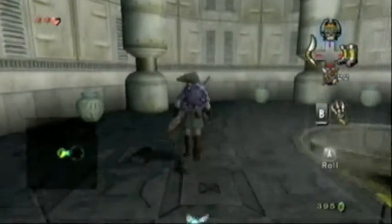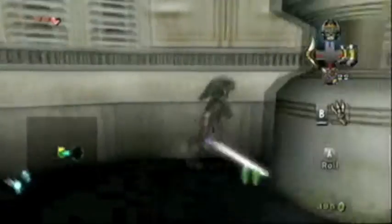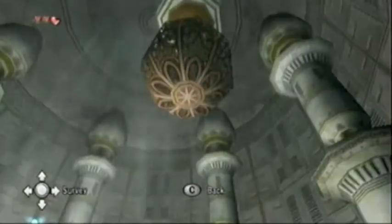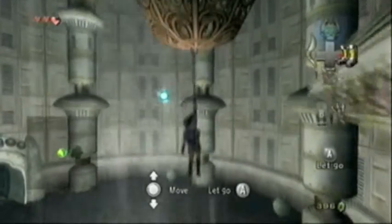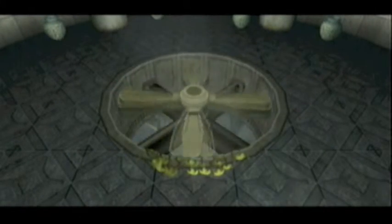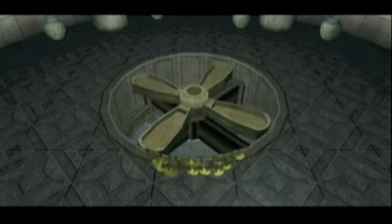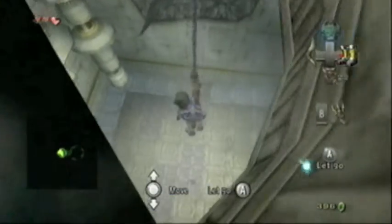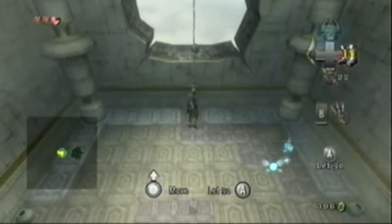This should be the mini-boss. But first I need to actually get up — there's an Ooccoo thing in one of these. The red switches here are larger, so you actually have to use your iron boots. I just want to make sure I don't drop too soon. Yeah, this is the mini-boss room and I recognize this.